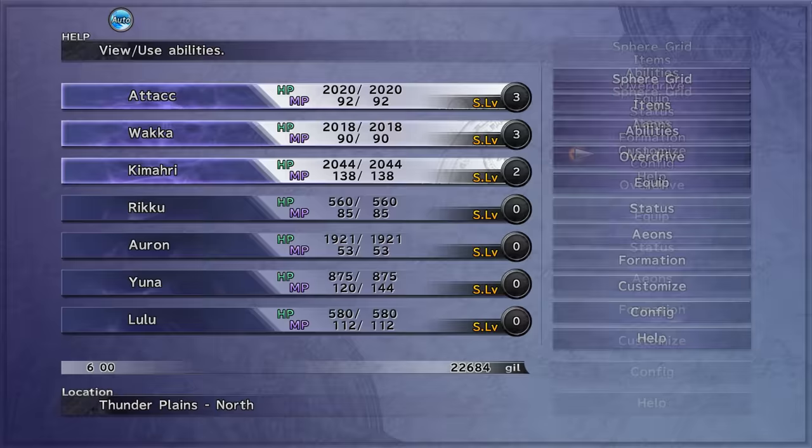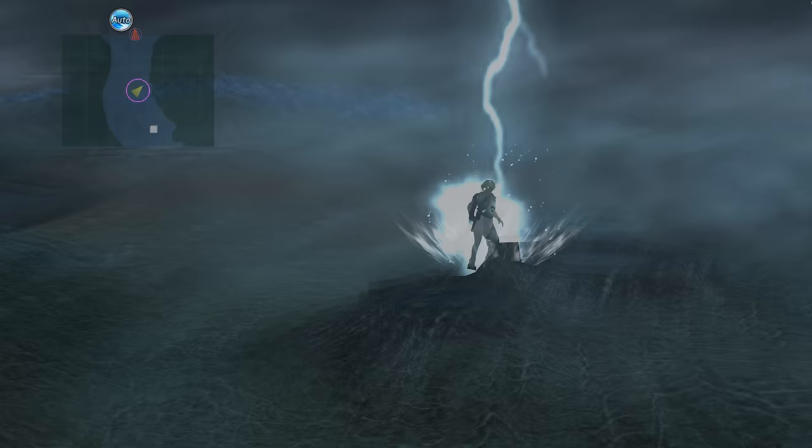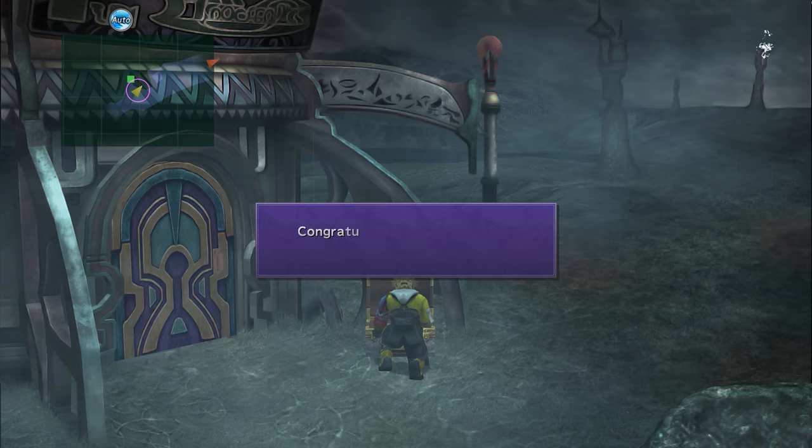Trying to dodge 200 without using the crater trick and without having no-encounters might be a genuinely seriously tough challenge. But thankfully I managed to make it through and did get to 50, which allowed me to get the Strength Spheres I needed. You do get a couple of MP Spheres if you dodge 20 — not that useful in this challenge, but I did give them to Yuna again for menu healing. But it's obviously the Strength Spheres we're after.